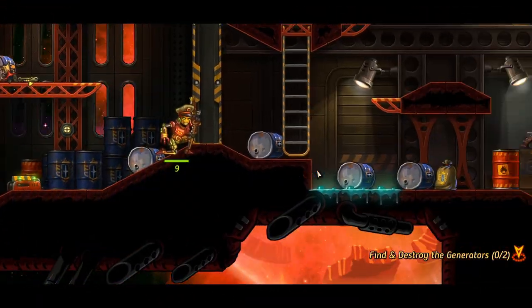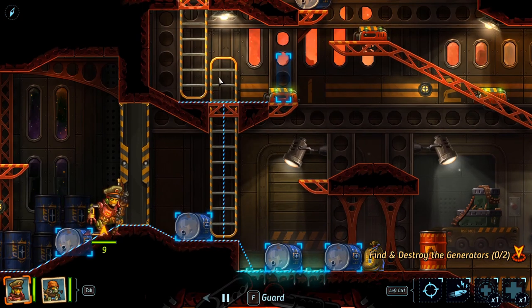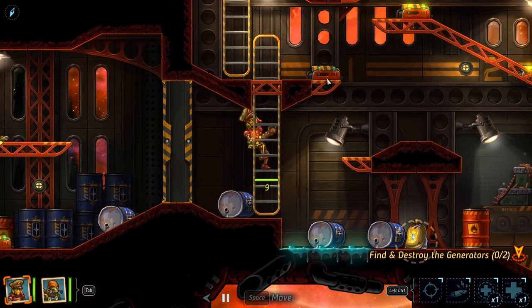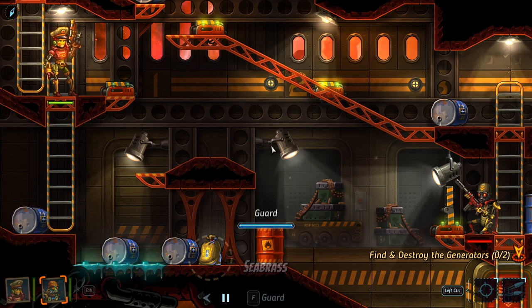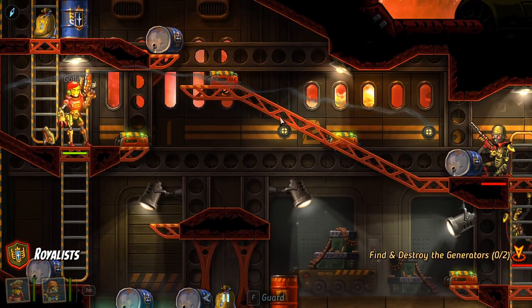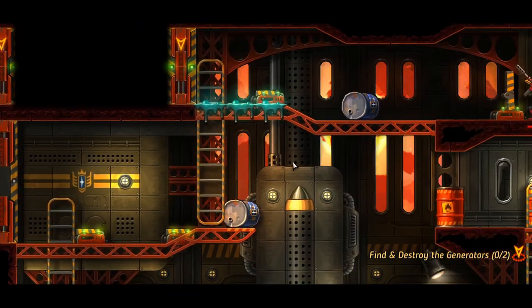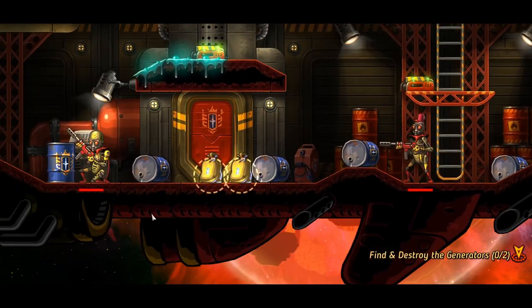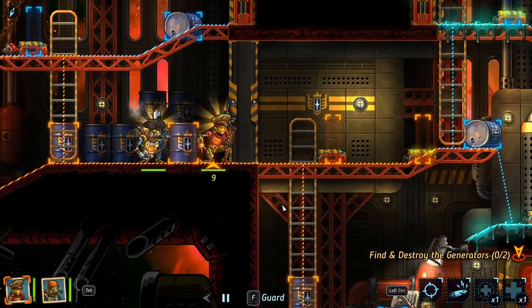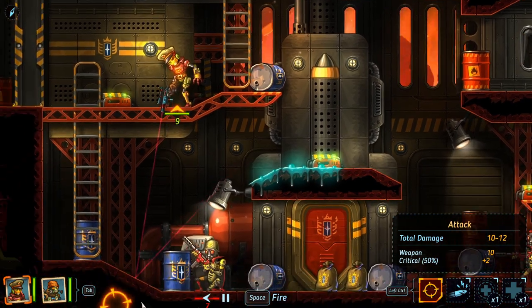There are many doors in SteamWorld Heist and you can move up to them and open them on the same turn, leaving you with very little places to go. This could lead to unneeded damage taken. What you should do is move up to the door and wait your turn there, then open the door, allowing you to move and shoot on the same turn.